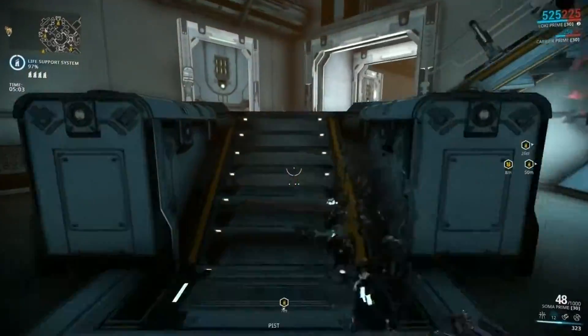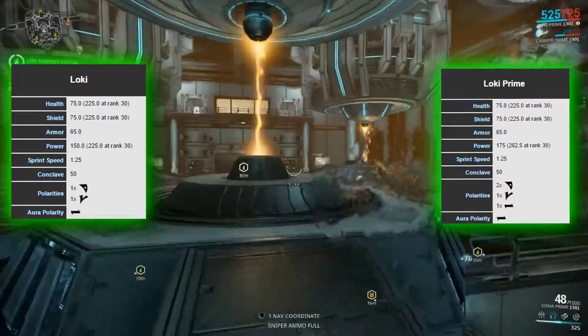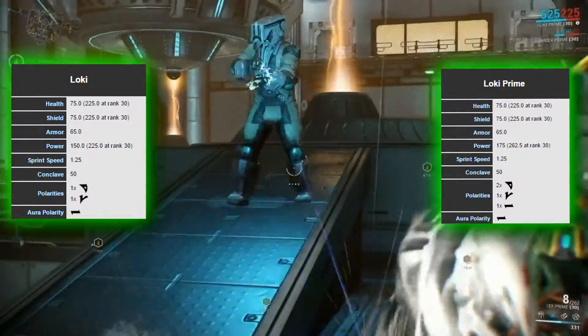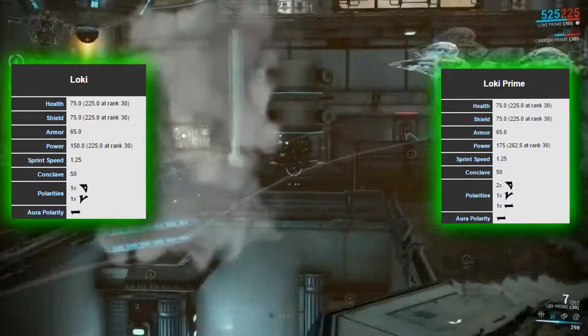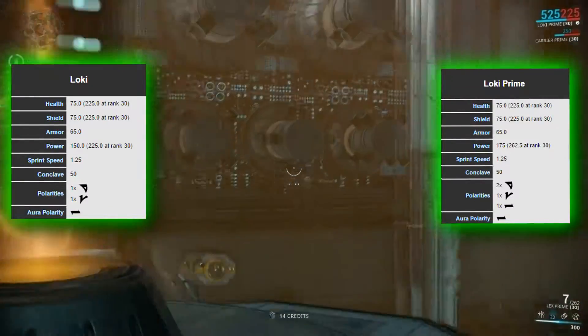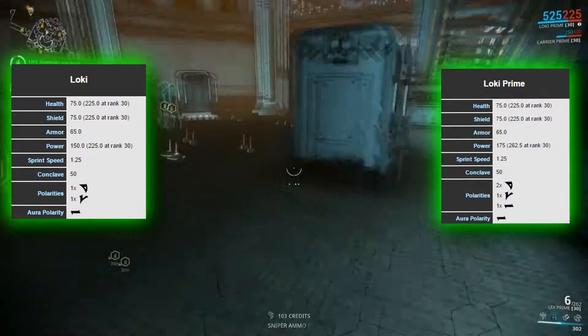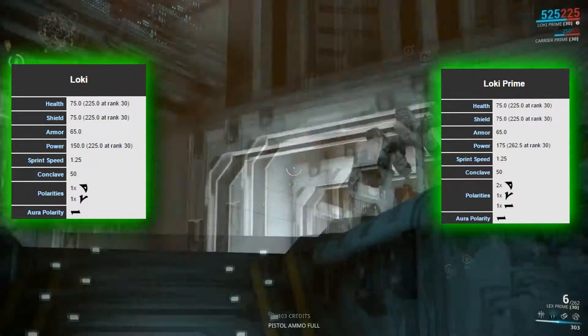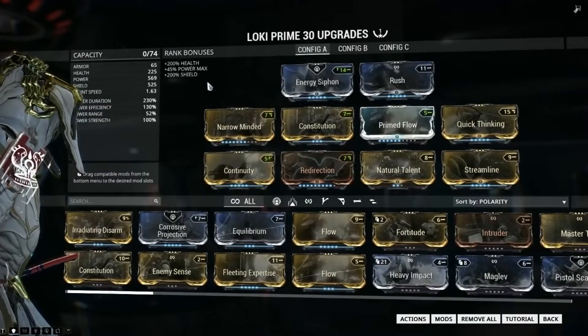Loki Prime has an advantage with polarities and power, which is 175 compared to normal Loki which has 150 power, and that's a huge difference. All other stats like Armor, Health, Shield, and Sprint are basically the same. So guys, about mods: